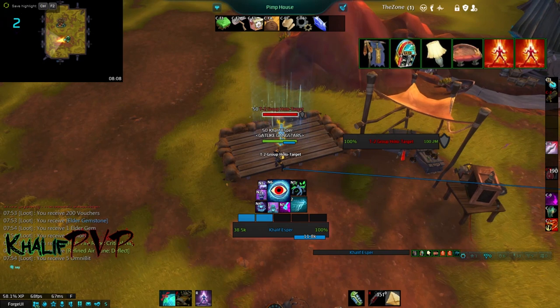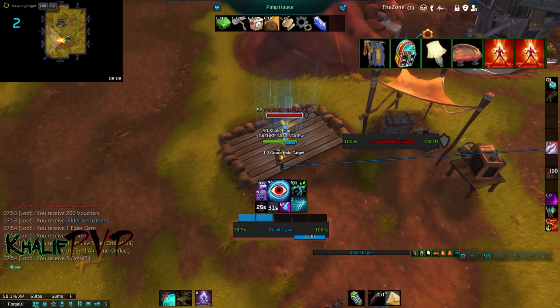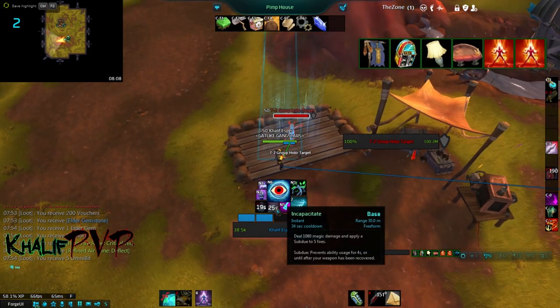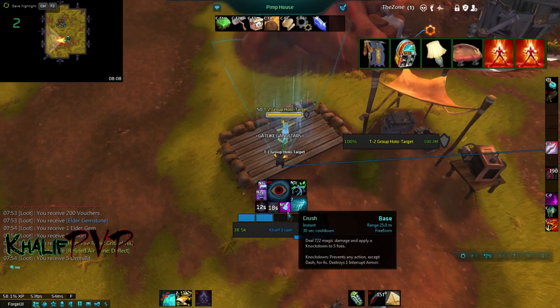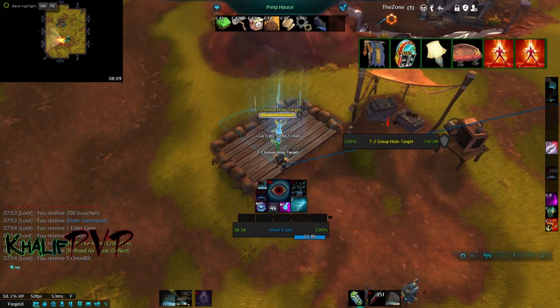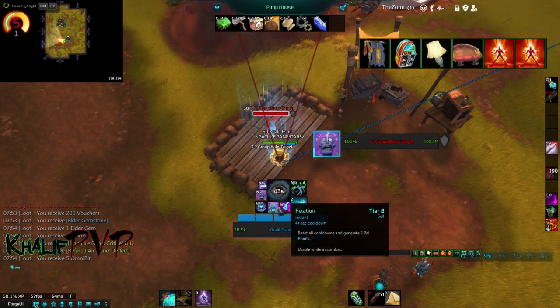If they CC break on Crush, pop Restraint followed by Incapacitate — giving you another stun while preventing them from reaching their weapon. I break esper fights into 20-second time slots based on the Fixation cooldown. For the first 20 seconds, run your CC rotation while attacking. When all your CC skills are on cooldown you should be around the 3 psi point mark, then pop Fixation to reset all cooldowns and grant 3 extra psi points, enabling your Mind Burst finisher.